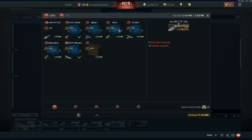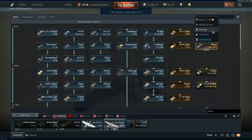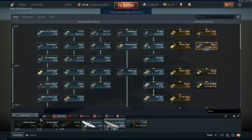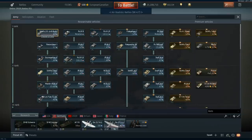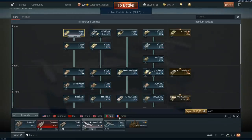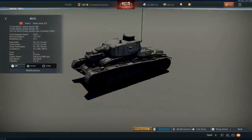The next vehicle is the Nb.Fz. — and a lot of Germans have been offended by how I say it so I'll just call it the 'fer fer fer.' When it comes to this vehicle, what you find is one of those large rank one 1.3 battle rating tanks. It seems like every nation gets a large rank one tank — the Germans get this one, the Soviets get the T-35, the British get the Independent, the Italians and French haven't got theirs yet, but I like the fact that every nation has this kind of weird large tank at 1.3.